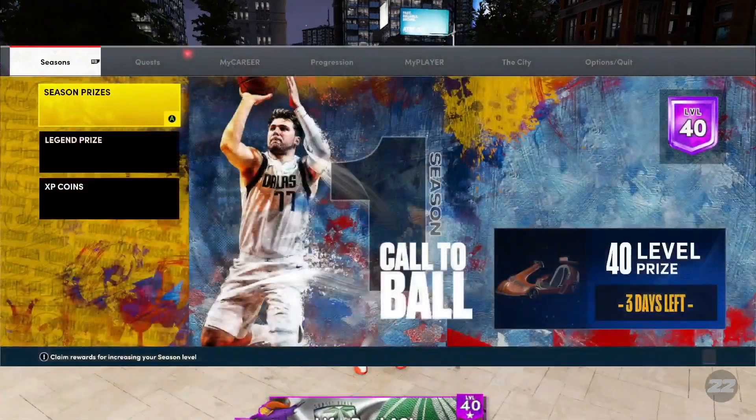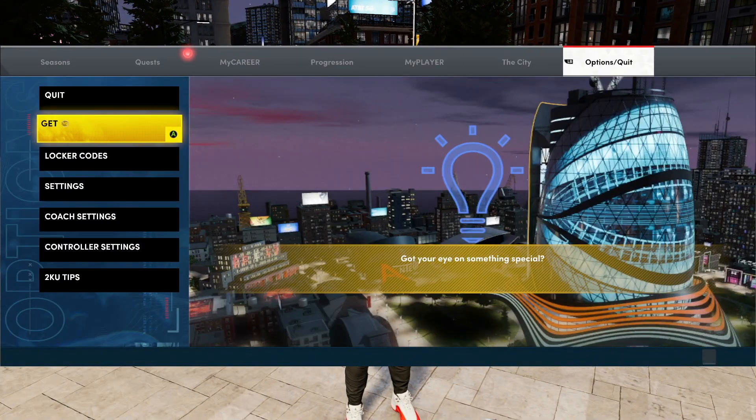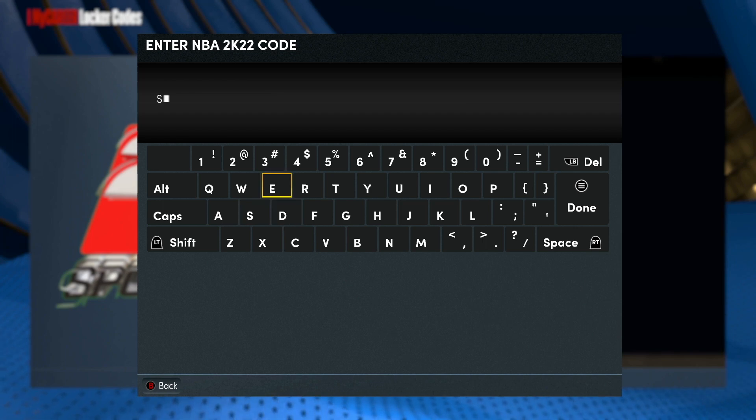What you want to do is press Start, then go over to Options, go down to Locker Code, and put in this code right here — all caps. You're gonna put in S-E-A-S-O-N, then a dash, then S-E-A-S-O-N — make sure you put the dash — Season One.